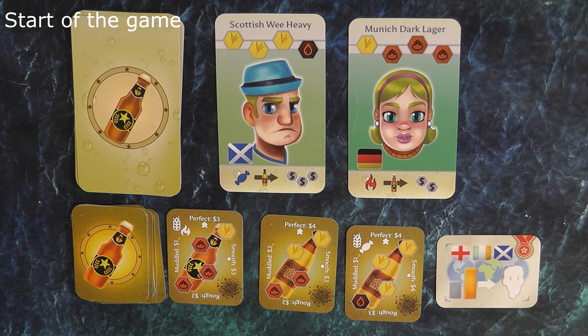At the start of the game there will be some thirsty customers to be served, a selection of recipes to be fulfilled, and one public reputation card that both players should be aiming for at the end of the game.